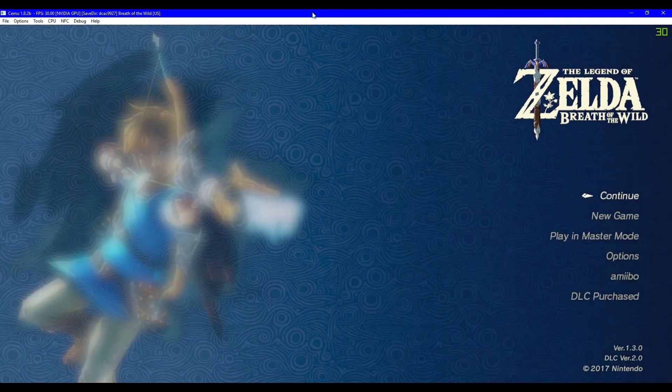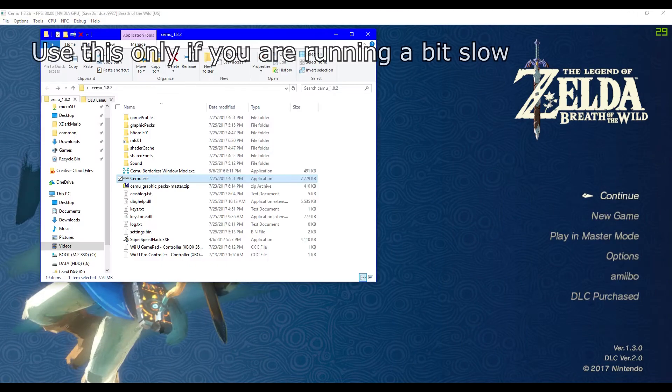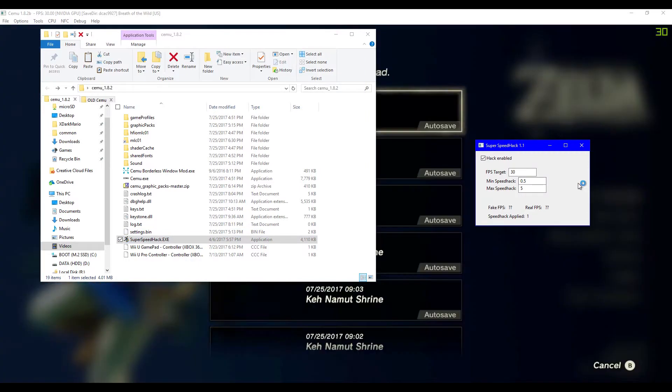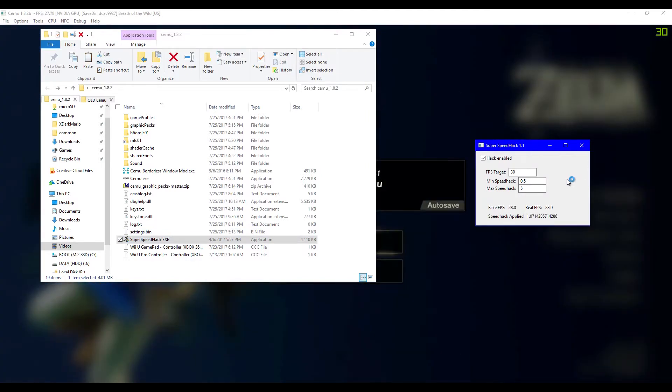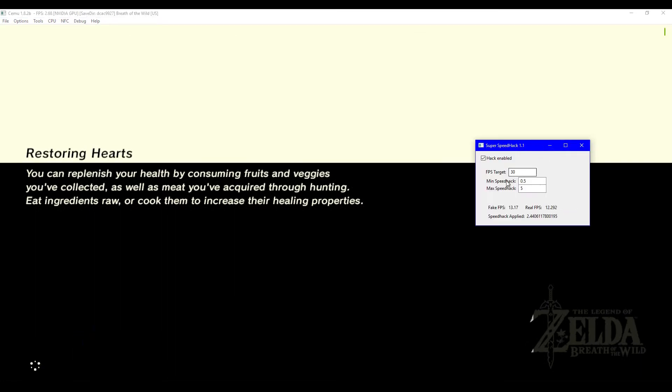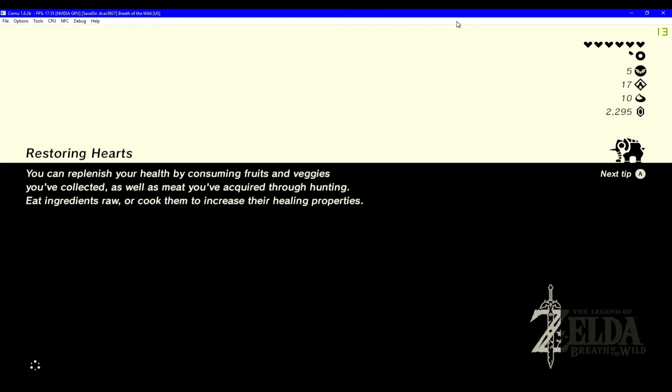Now that your game has loaded, you can run this app called Super Speed Hacks. What this does in short is frame-skip to speed up the frames. ReaverTuner is only needed while playing Breath of the Wild because this game is capped at 30 FPS and becomes unstable on anything higher, so don't forget to close out of ReaverTuner when you want to play another game.